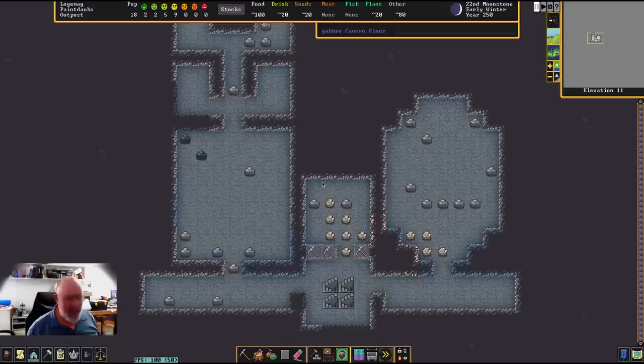Welcome to Paintdorbs, the outpost we've got in a fairly violent and aggressive portion of the world. We're doing this as a fairly standard fortress - almost a tutorial, a bit of a let's play - but we should have a bit of excitement because we are surrounded by enemies. We've got undead just down the road, through the forest, and also a whole lot of goblins. Everything is pretty close to where we actually are.